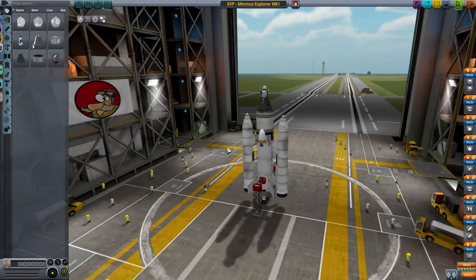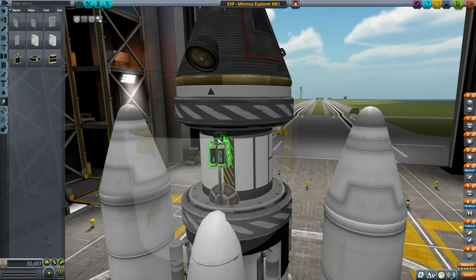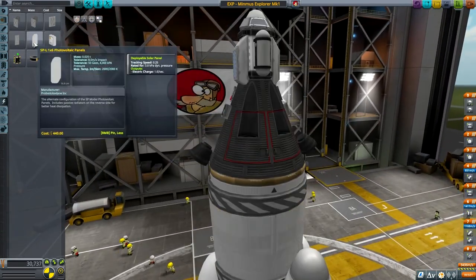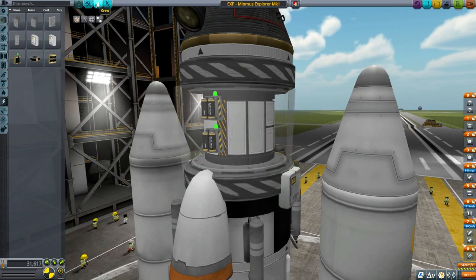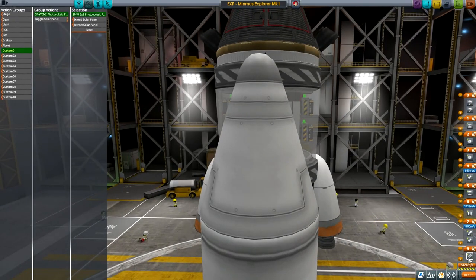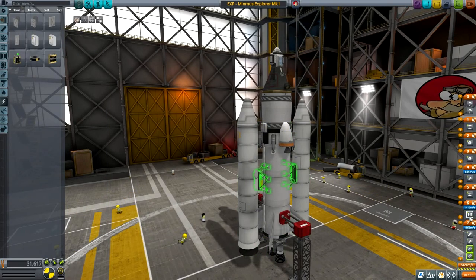Jebediah and Bill, just going for a quick launch. One thing I almost forgot: batteries. We don't have any power generation, which definitely needs correcting. So, batteries first — I almost launched and forgot. Then photovoltaic panels placed where they won't hinder anything, action-grouped to one. Now we should check the staging just to be safe. Looks perfectly fine.